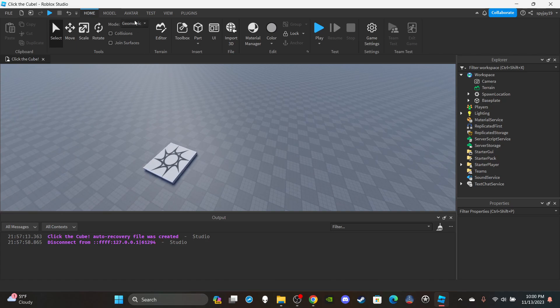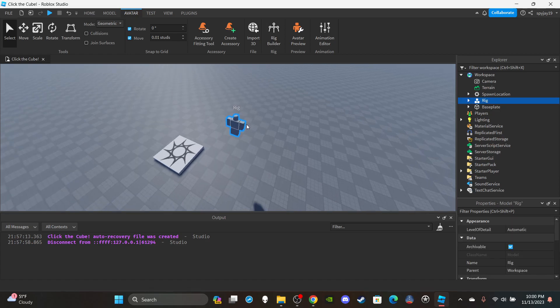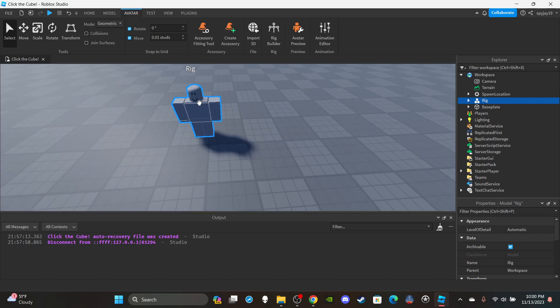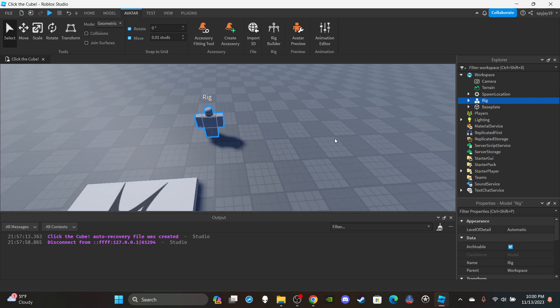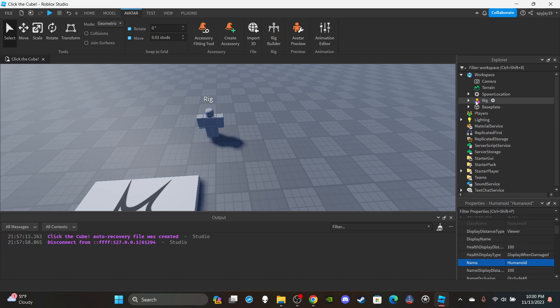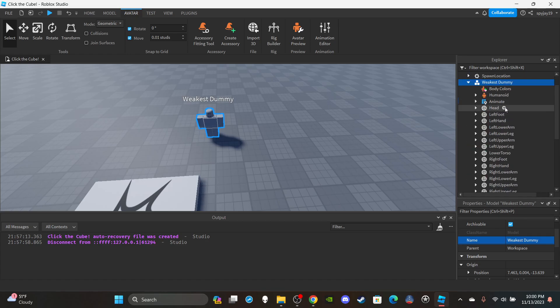First, you're going to need an NPC. Click Avatar, then Rig Builder — build whatever type of rig you want, it literally doesn't matter. I'll click Block Avatar. Here's my rig; you guys can customize it, put on clothes or whatever you want. You're going to need to change the name — or the Humanoid.DisplayName, whichever is your preference — I'm going to change the name to 'Weakest Dummy'.